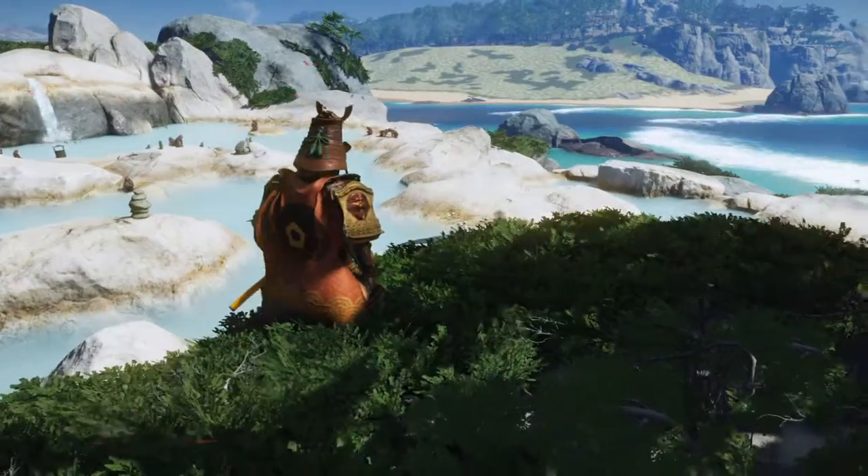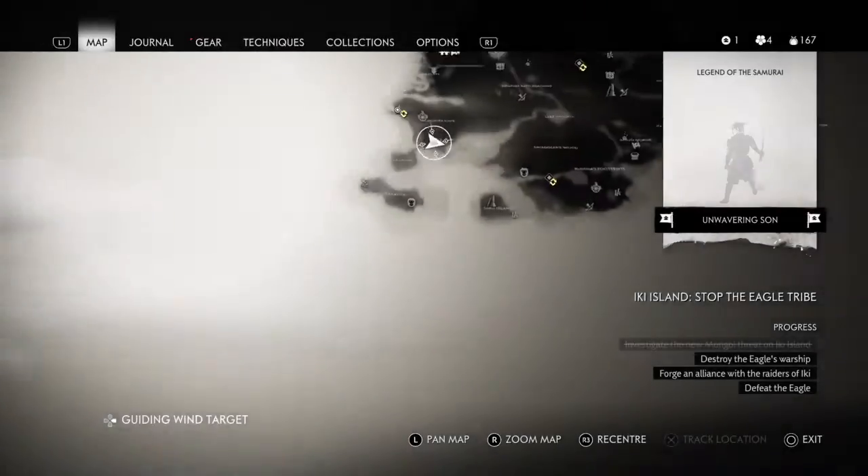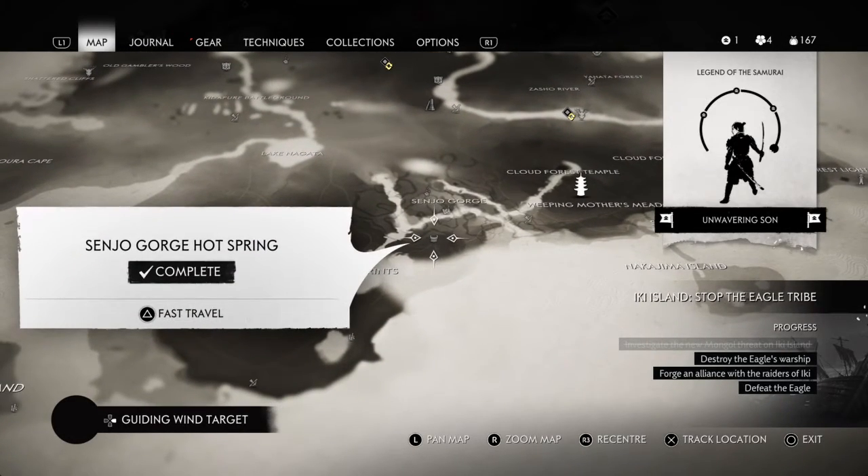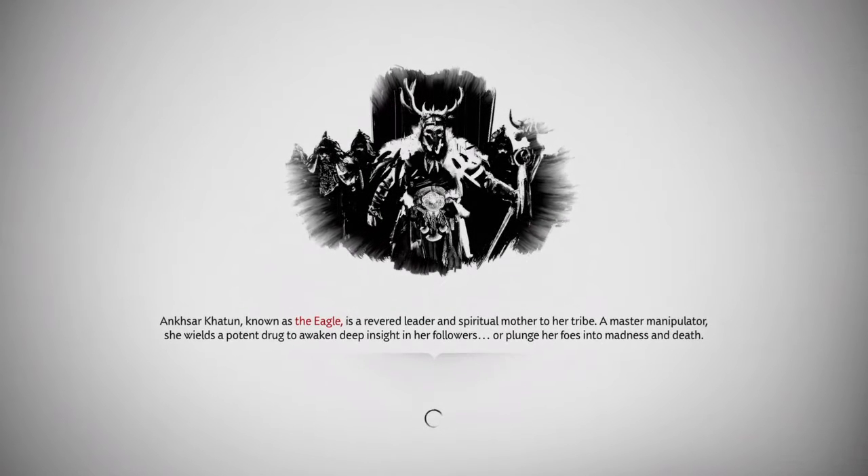There it is, looking very beautiful and tranquil. And for the final one, just below Senjo's Gorge, we have the Senjo Gorge hot spring itself as well.